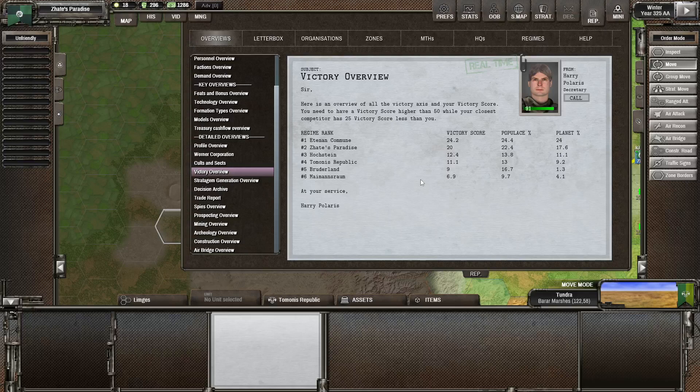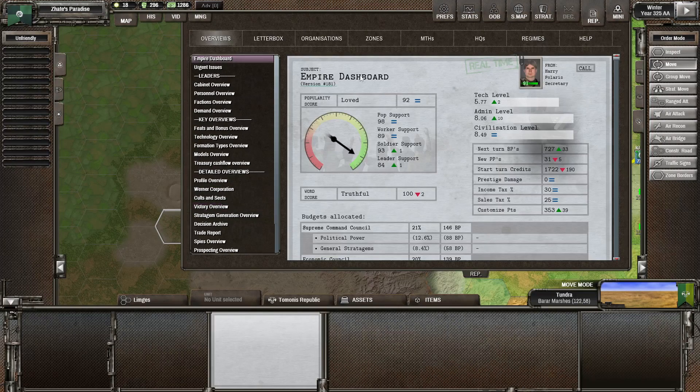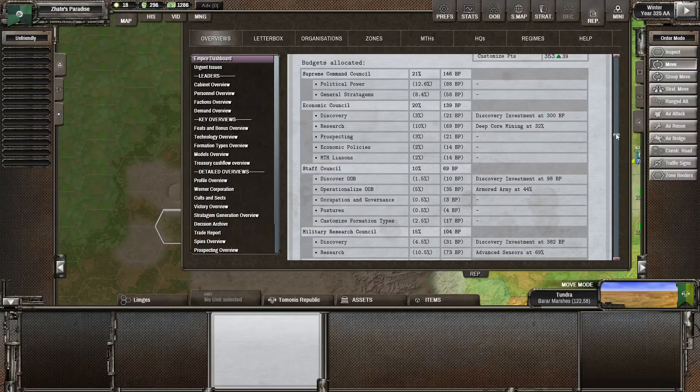We have a victory overview — we only got 20 points. Athenian Communities is at 24.2 because they got most of the population and they control a quarter of the planet as well. They are pretty strong overall, and they might definitely be the potential — or even likely — winner in this playthrough.